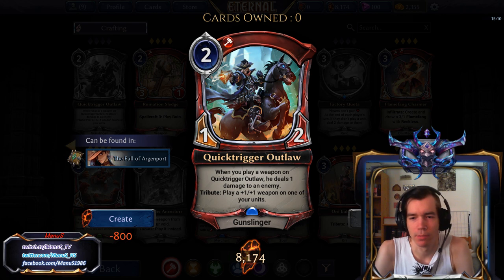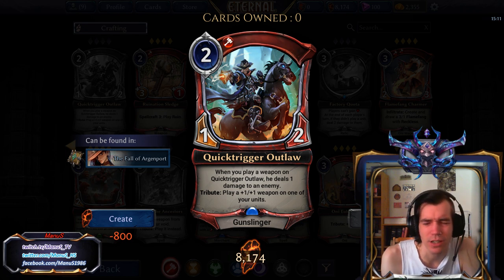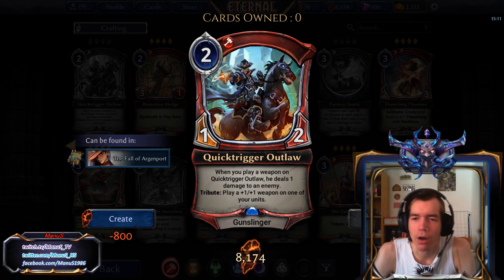And Tribute: play a plus 1 plus 1 weapon on one of your units. This card I think falls a little bit short in Constructed, especially because Tribute is just not reliable enough. If you can reliably play this with Tribute whenever you want, it would be fairly nice, because then you basically get a 2-3 for 2 that deals 1 damage to an enemy and can potentially deal more damage to an enemy down the line with additional weapons put on it.